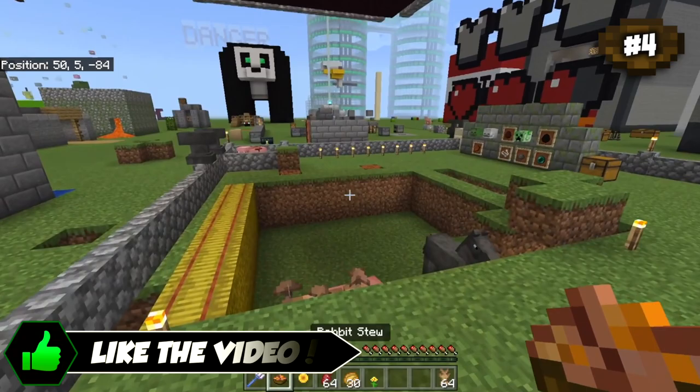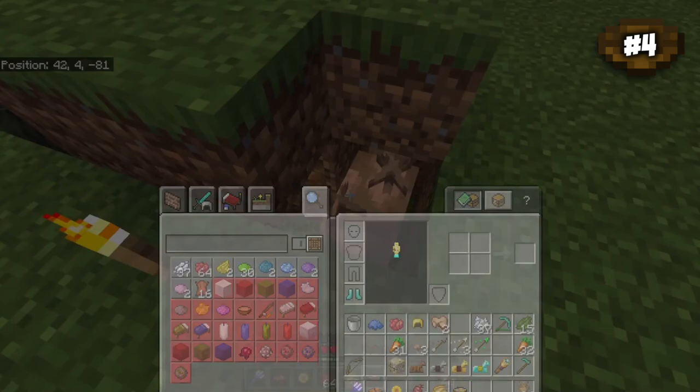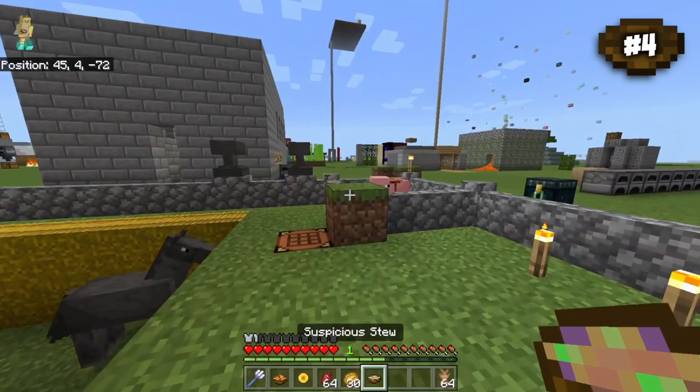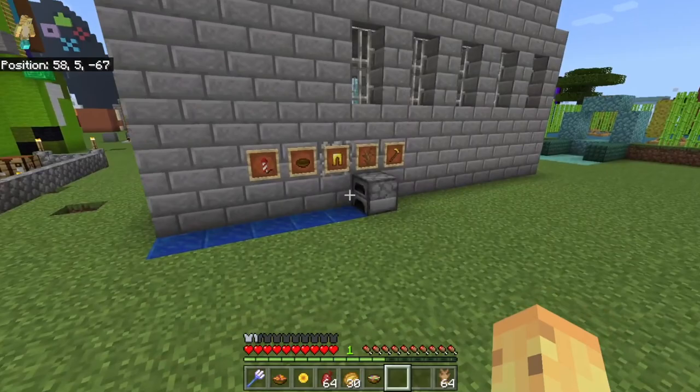The real one that saved the day is the fact that if you get a brown mushroom — so you have to hit a mushroom with a channeling trident — then you feed the mushroom any flower, and you get something called suspicious stew. Suspicious stew is something where you will get a wonderful effect, but you don't know what the effect is until you eat it. It's a really fun thing for fooling your friends, but also it's the only way to get the saturation hunger effect in Minecraft.